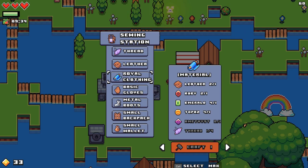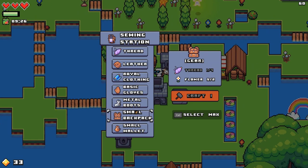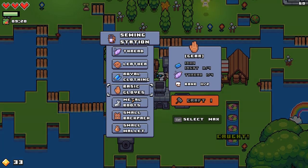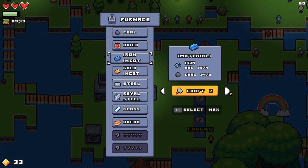So we still need two amethyst — damn. It's kind of really hard to find the amethyst. I can make a small backpack — that's actually pretty damn good. Metal boots though — I can make both of these no problem. Iron ingots, basic gloves. I kind of don't want to make steel right now, I could do the iron one — that's no problem.